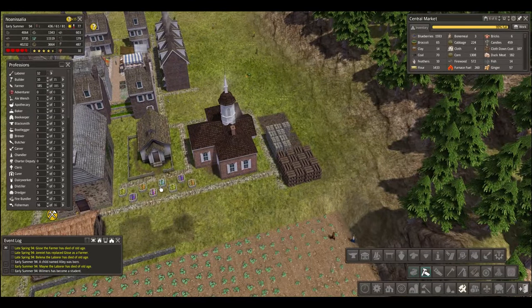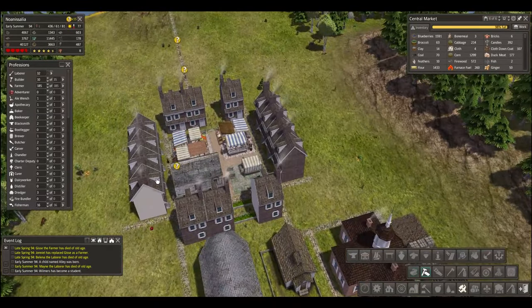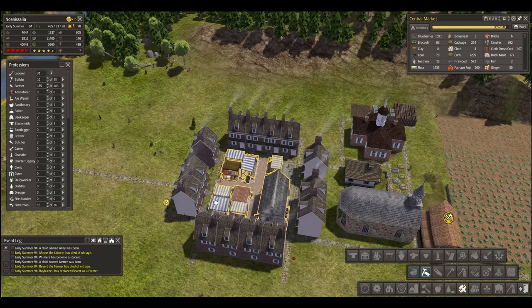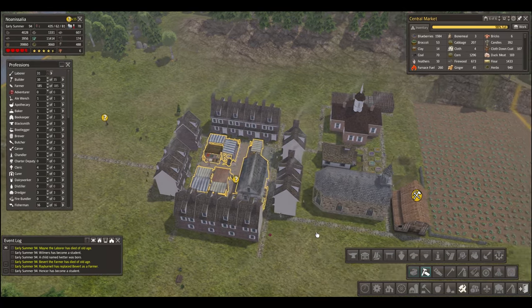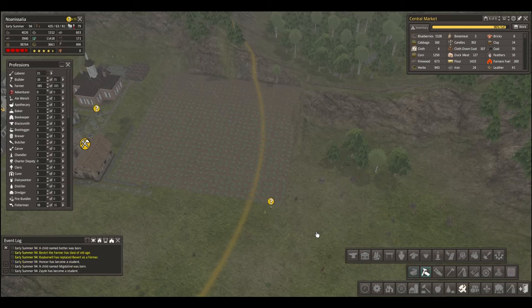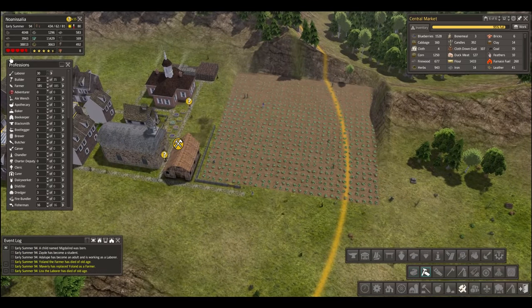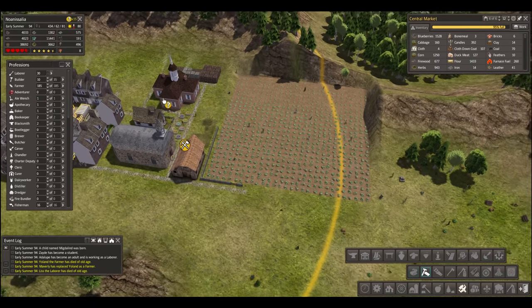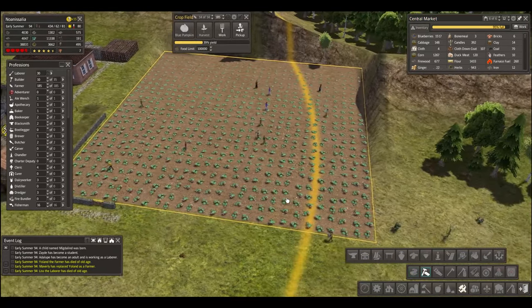It looks like we're not going to get our cherry trees that we planted for whatever reason — I know we have a cherry field somewhere, but it's not so important, I suppose. A lot of laborers now. Food is down in the 30s, which we haven't seen in a while, mostly because it's early summer and we're about to get the harvest.